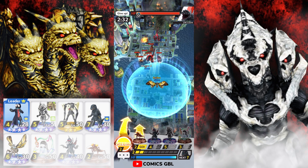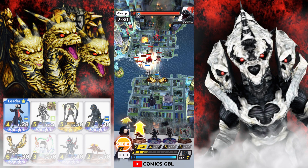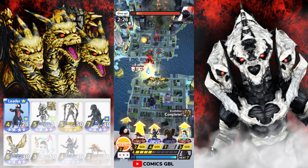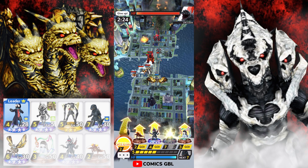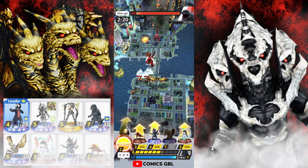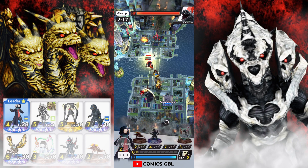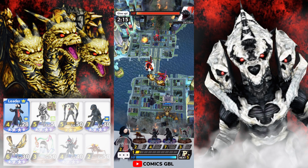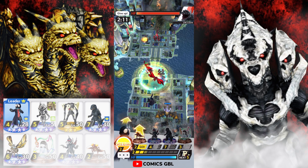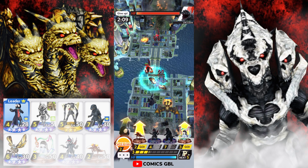Going to put some stun resistance on him. Monster X just kind of jumps at the enemy — it's kind of funny. He went down instantly, but he does turn into Kaiser Ghidorah, which is pretty cool. I want to put together a team consisting of all the Final Wars boys — Final Wars Godzilla, Final Wars Gigan, and Monster X — so let's see what this team can do.